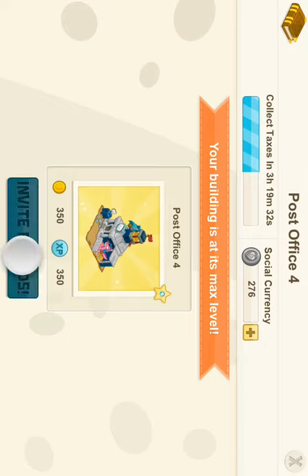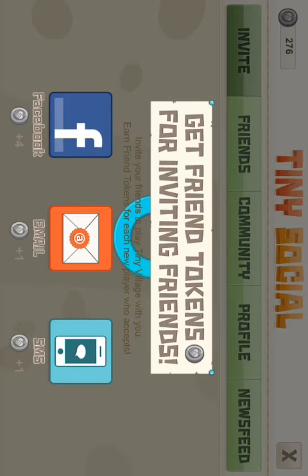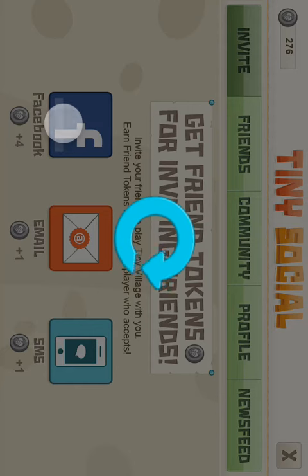To get more, you go to Invite Friends. You let it load, because if you don't, it'll force close and it'll piss you off. Then you click Facebook, because Facebook gives you the most coins per person. If you don't have a Facebook, you're pretty screwed — you can do it the other way, but it's going to take a lot longer. This is a lot easier.